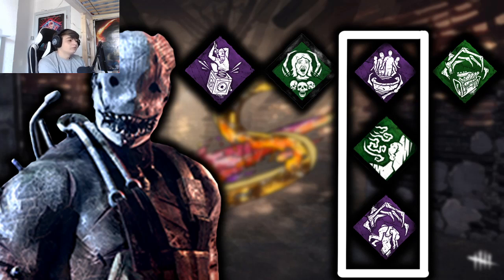Barbecue and Chili is a mid-to-end game perk that lets you see where survivors are from a distance after a hook. That's when Pop Goes the Weasel comes in clutch — you see where people are, go to that gen, and use Pop to regress it. Save the Best for Last is also very strong, allowing you to recover much faster after hitting survivors so you can stay right behind them and down someone in seconds.